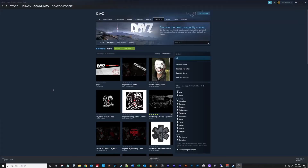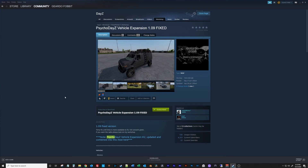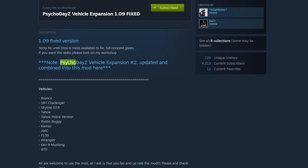The vast majority of the vehicles we'll be testing out are coming from the Psycho Daisy Vehicle Expansion 1.09 fixed. Just so you know, this cool looking van is not there. The Bronco is, the Tahoe is, I think that's the Challenger — what is that, is that the Mitsubishi? Let's see — there's the Skyline GTR. The Tahoe, the rustic buggy, the Kamaz shows up, but it is bugged, so we won't be looking at that.